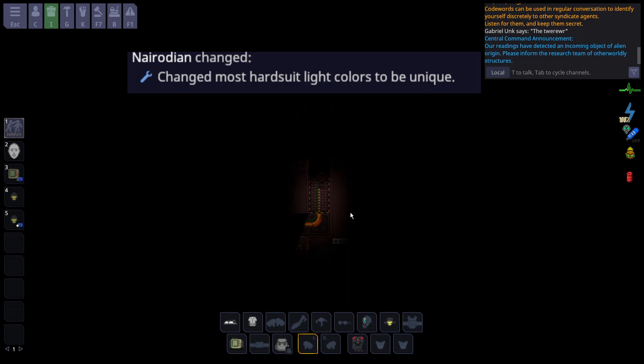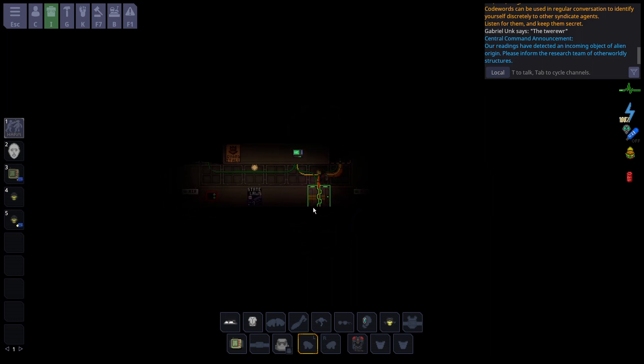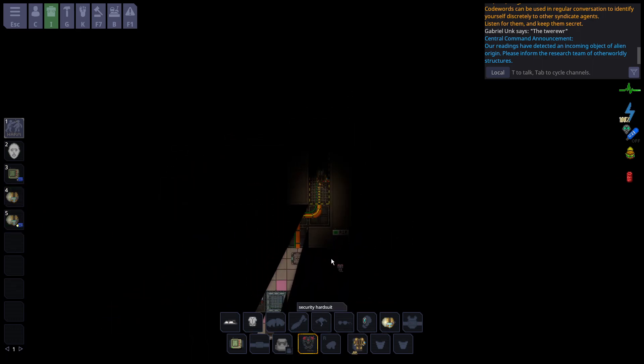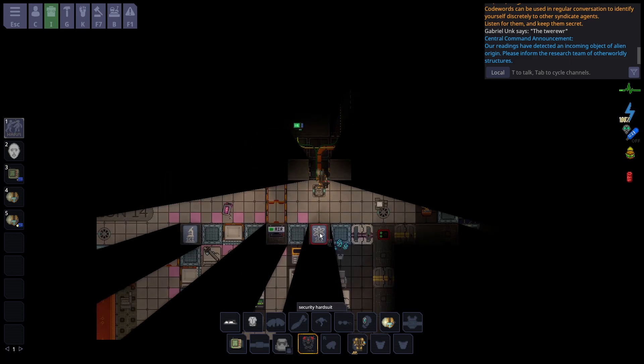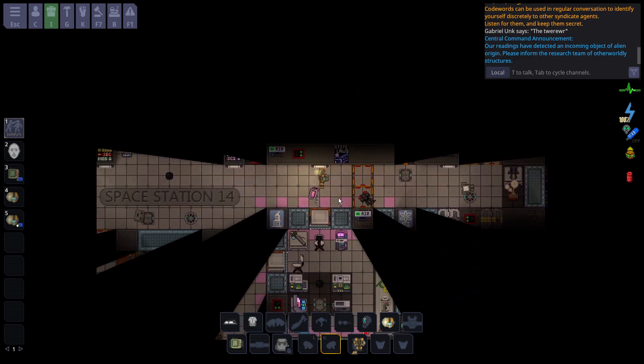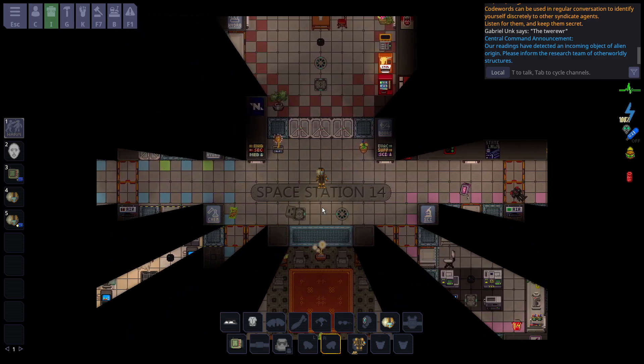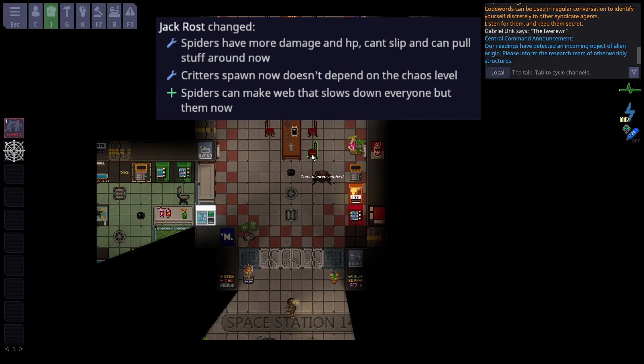Hard suits have received more thematically matching lights. For example, the security hard suit has a slight red hue and the engineering hard suit has a slight yellowish hue. This has been changed for multiple hard suits — it's up to you to discover all the new colors, but it looks a lot nicer.